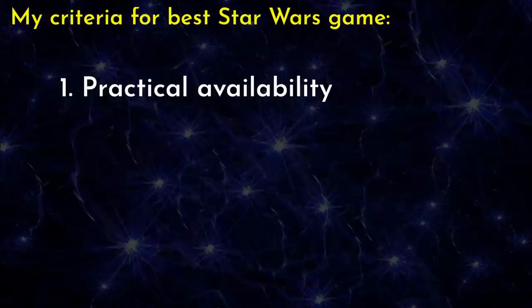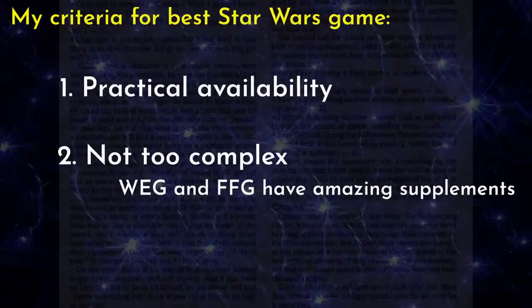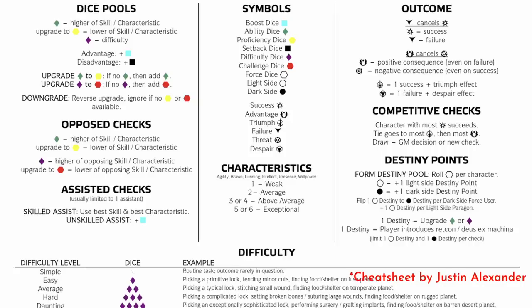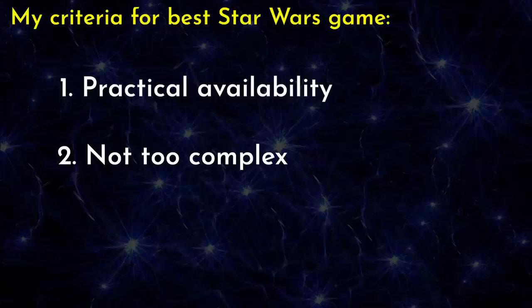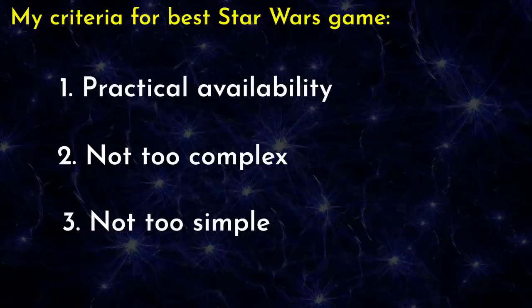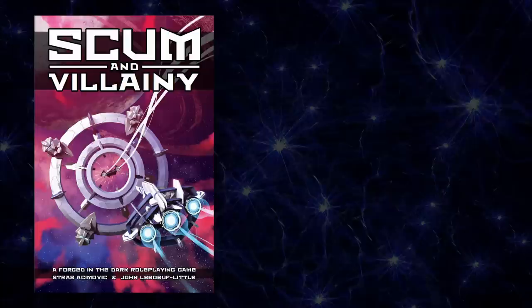Two: not too complex. The West End Library of Star Wars books as well as the Fantasy Flight line are awesome treatments of the Star Wars universe, but whether you're talking about D6, D20, or the Genesis rule system, they're complex games. What I look for is a game I can actually get to the table — one that people will be willing to pick up and play. Scum and Villainy is a pretty straightforward Forged in the Dark hack and can be fairly considered to be on the easier side of the spectrum. Three: not too simple. I appreciate games like Star Worlds and Never Tell Me the Odds, but those are just a bit underbaked when it comes to longevity. They're either too casual or too short to be unpacked for a campaign. So with those three criteria in mind, there's only one Star Wars game left standing: Scum and Villainy, which is technically not claiming to be a Star Wars game, but is very much so in spirit.